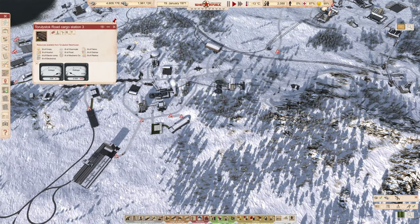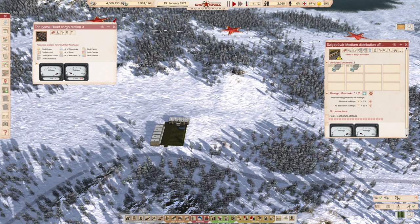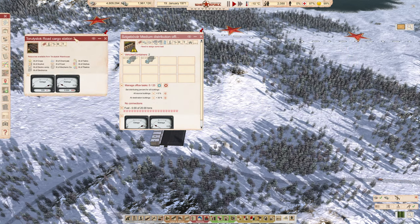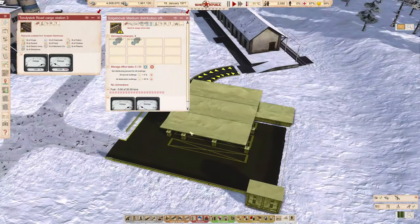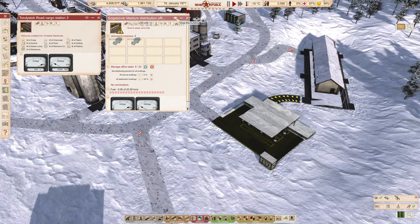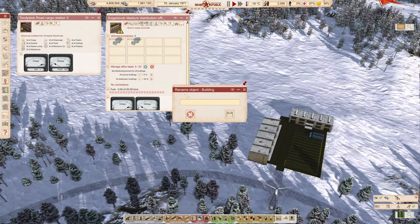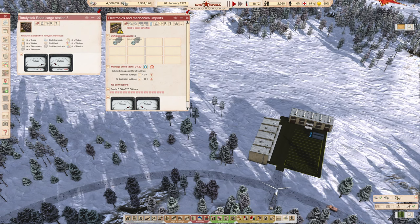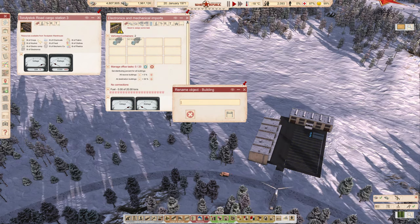Pinning menus allows you to quickly work with multiple buildings at once — for example pin the cargo station and the distribution office so both menus stay open. You can also rename buildings by hitting R. I'll rename this distribution office to 'Electronics and Mechanical Import,' and the road cargo station to 'Elect and Mech for Construction' — just to remind you what each is for.